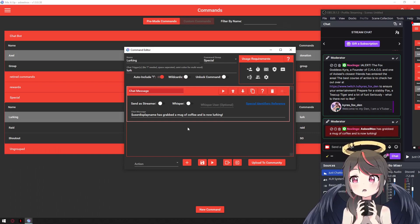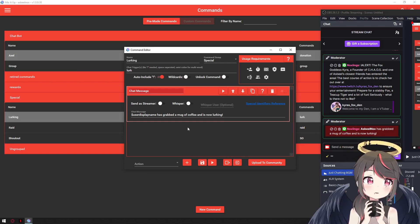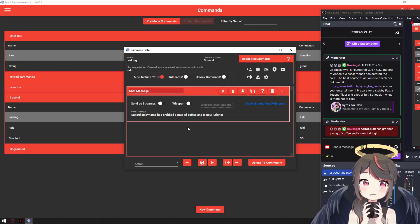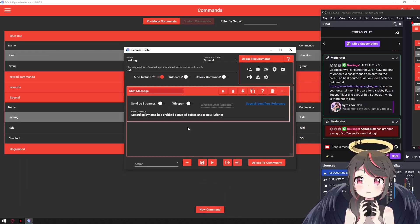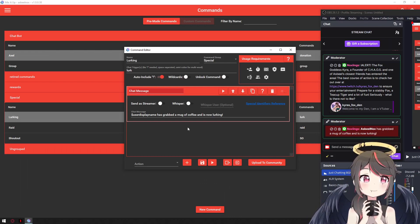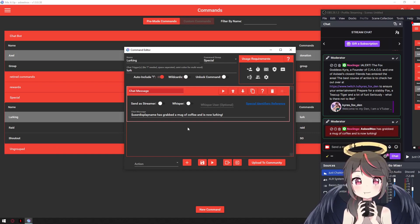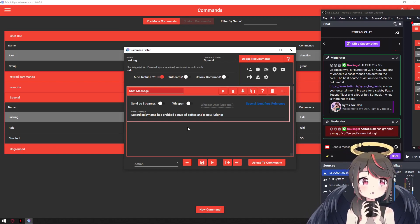You can do basically everything with this. You could do an unlurk command for when people come back, or make witty little texts — like what my friend Axl currently uses with Nightbot to tease a friend of ours, like 'get in the bubble storm.' Stuff like that. It looks complicated but trust me, it is not.